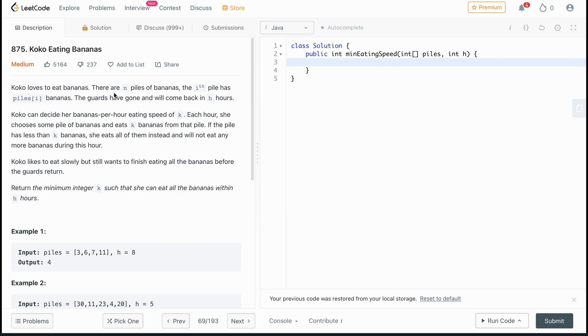Koko loves to eat bananas. There are n piles of bananas; the i-th pile has piles[i] bananas. The guards have gone and will come back in h hours. Koko can decide her eating speed of k bananas per hour. Each hour she chooses a pile and eats k bananas from it. If the pile has less than k bananas, she eats all of them and won't eat more that hour. Return the minimum integer k such that she can eat all the bananas within h hours.